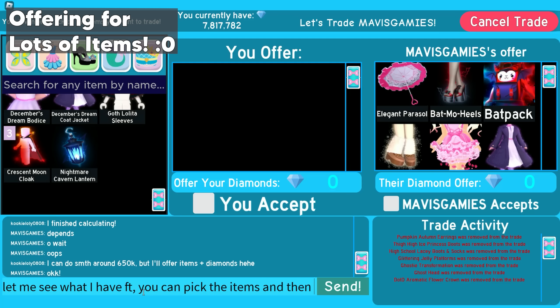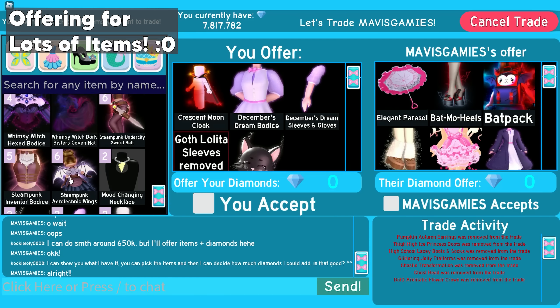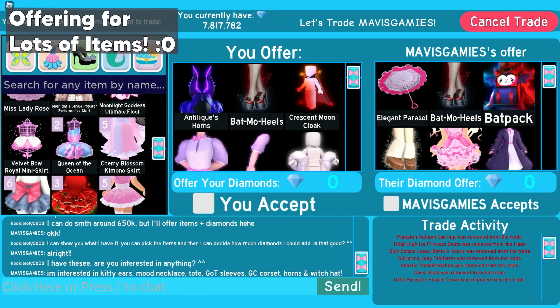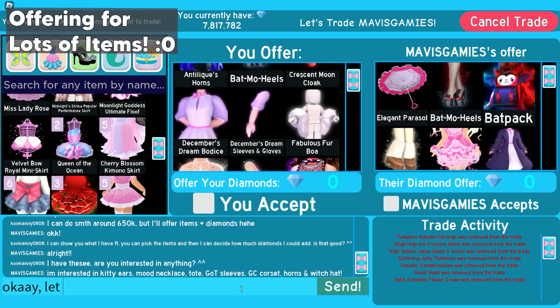I said I can show you what I have FT, and you can pick the items, then I can decide how much diamonds to add. I asked them if they're interested in anything. They said they're interested in kitty ears, MCN, vamp tote, GOT sleeves, GC corset, auntie's horns, and windy witch hat. So I said let me calc you.